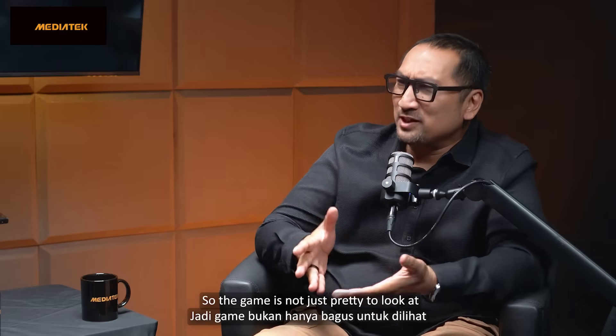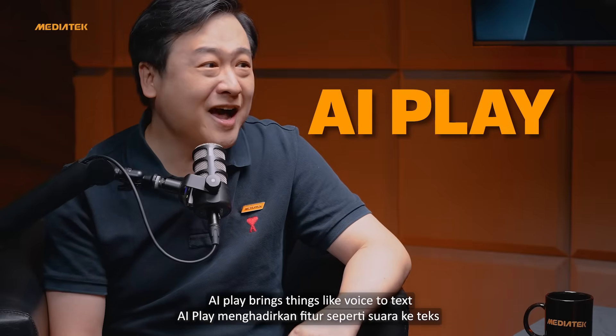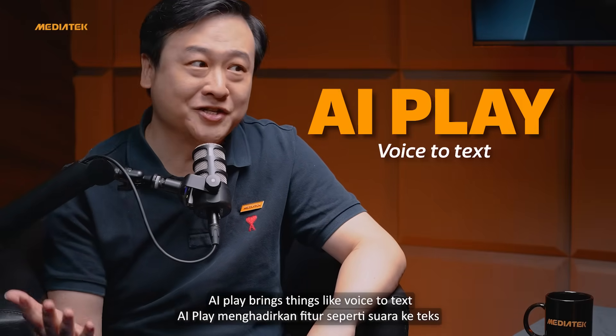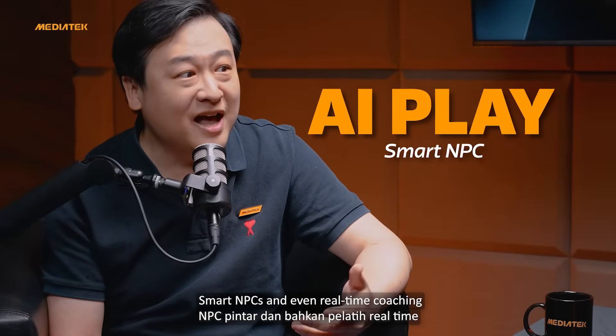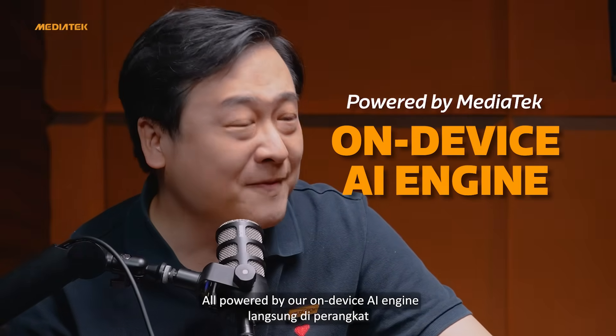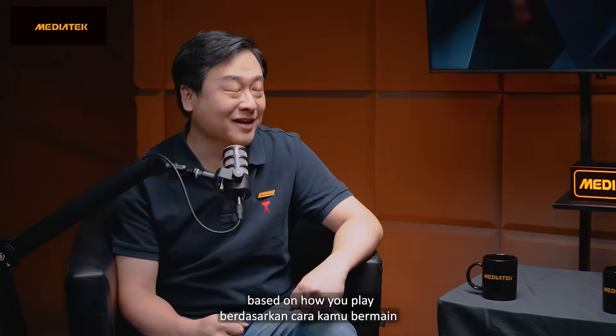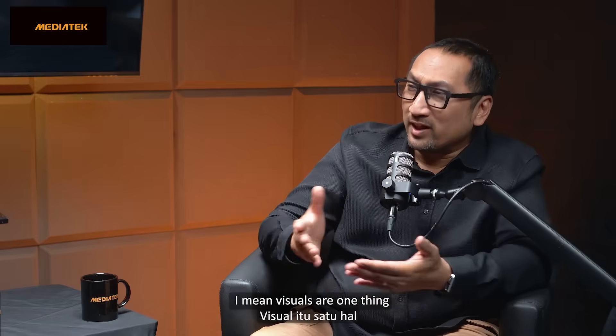So the game is not just pretty to look at — it's also listening and reacting. Absolutely. AI Play brings things like voice-to-text, smart NPCs, and even real-time coaching, all powered by our on-device AI engine. Games like Justice Mobile can even change the story based on how you play. I love that. Visuals are one thing, but combining that with smart, responsive gameplay — that's the next level.